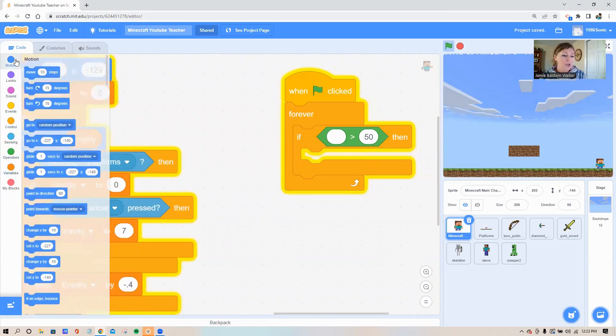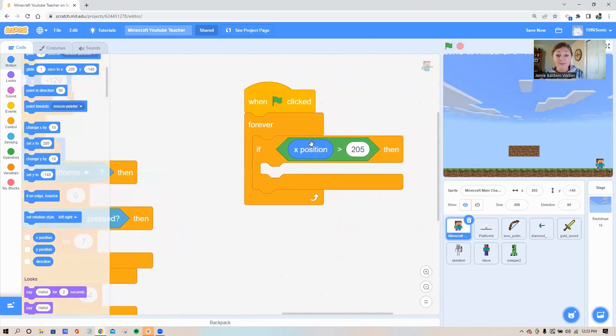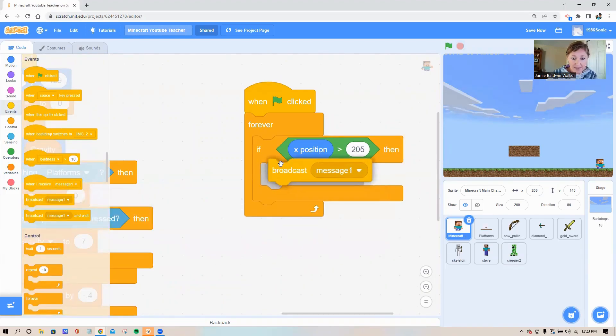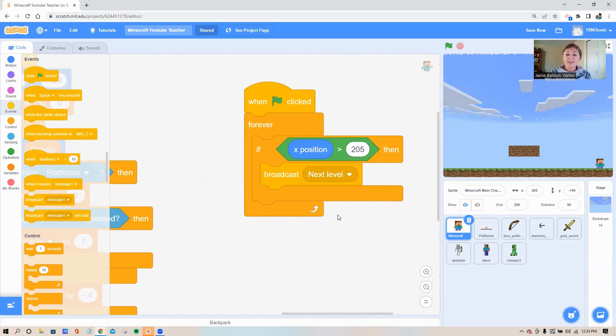Go to the operator circle, grab the sixth block down — the one with the little arrow pointing at the 50. Then in the blue motion circle, scroll to the bottom and count up three — there's a little 'x position' block. Stick that in the first white circle and put 205 in the second. This code says: if Steve's x position is ever greater than 205, then what? That's when I want to send out a message that it's time to start a new level.